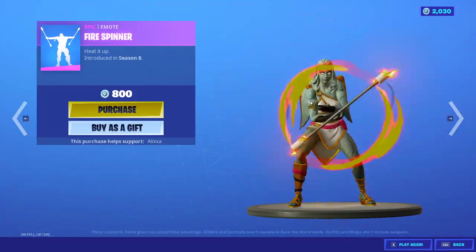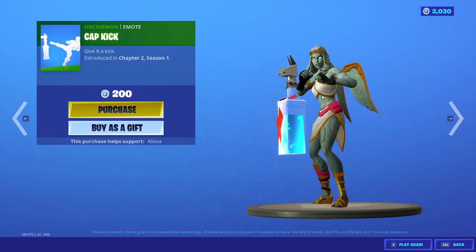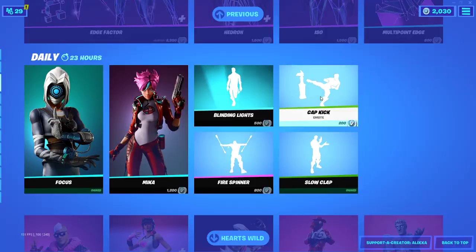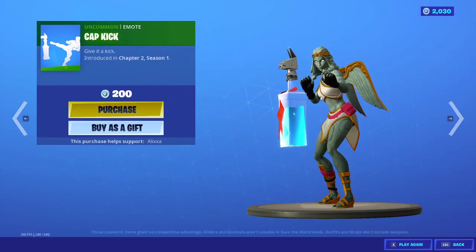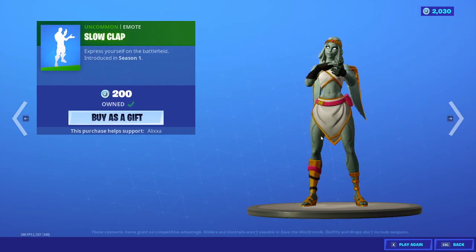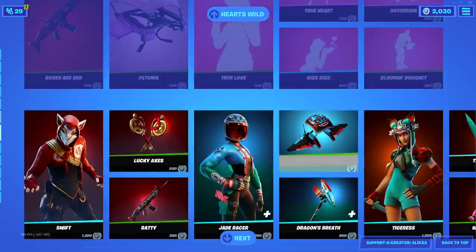Blinding Lights emote is back, part of the Icon series. We have Fire Spinner. We have Cap Kick — fail, fail, fail, fail, fail... there we go, we got it. And we have Slow Clap. They're clapping at us for thinking we're going to get T-Scott.